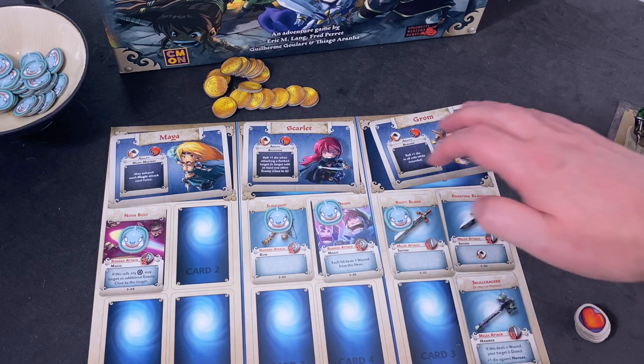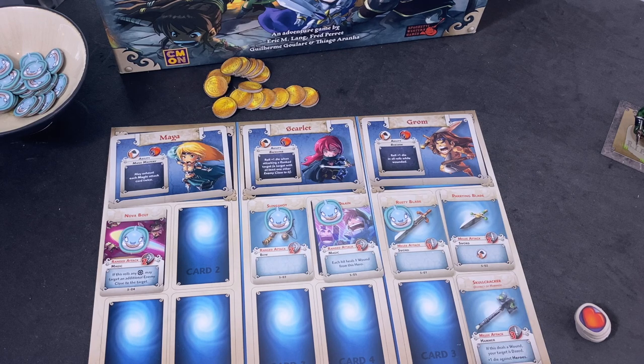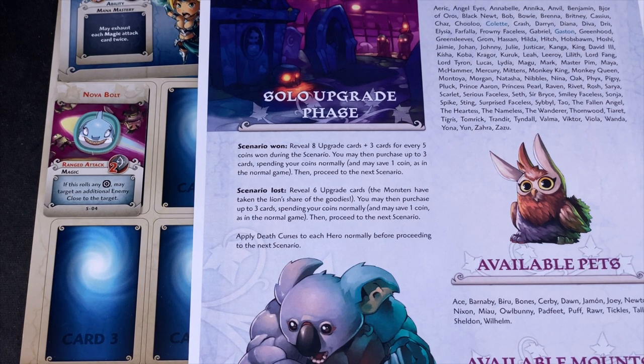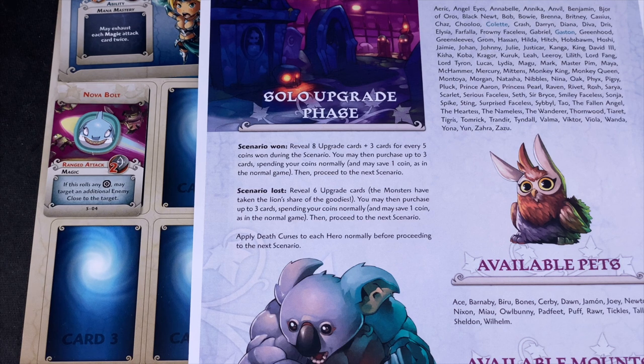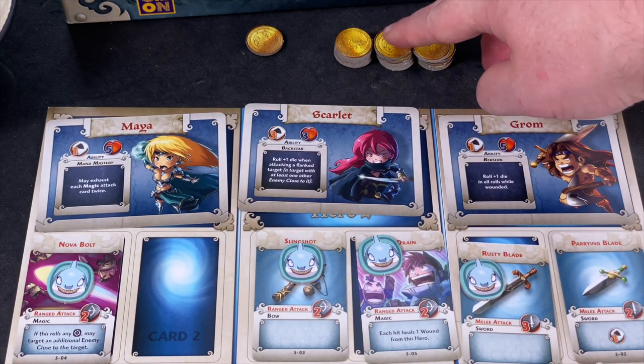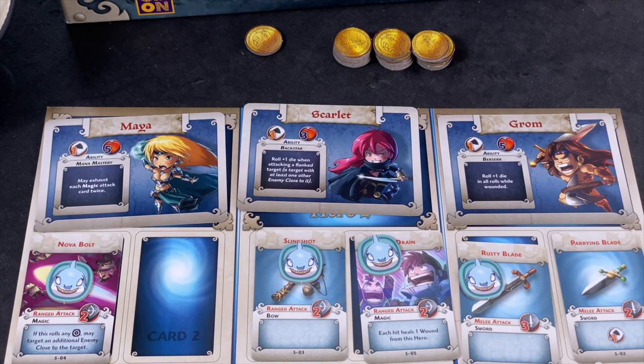None of our heroes died, so we draw no curse cards. In multiplayer dying is much more likely due to PvP objectives. Now for the reward phase: winning scenario one lets us reveal eight upgrade cards plus three cards for every five coins earned — that's eight plus three plus three plus three, so seventeen cards total! Almost all the level one cards. We can purchase up to three.